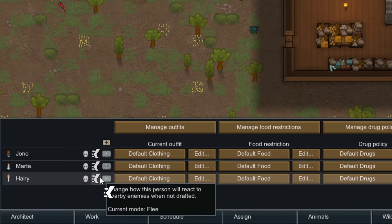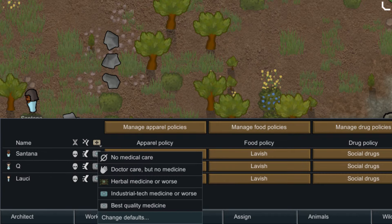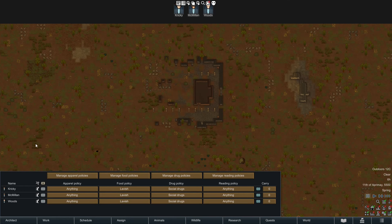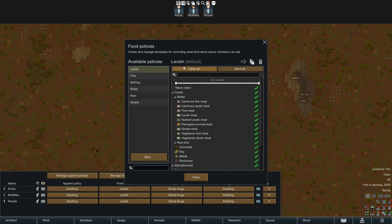Assign tab: you can change to auto-attack here, but I suggest staying on flea. Click a medicine icon here to change a single person's medicine. Click the change defaults button at the bottom to change all the default medicines. The top outfit, food restriction, and drug policy get assigned to all new prisoners.